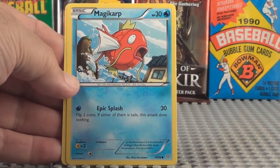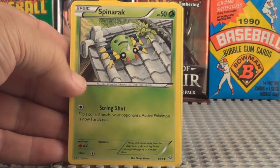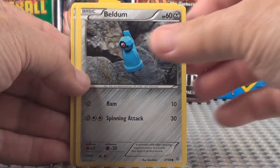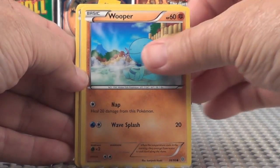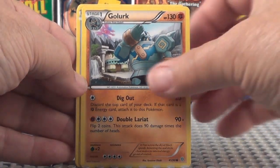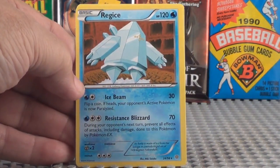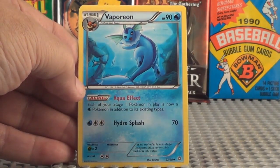Magikarp. Spinarek, Beldum. Wooper. Golruk, a rare card. Yowth. Regice, a rare card. Vaporeon, a rare card.